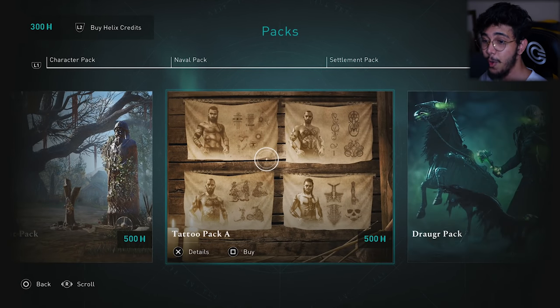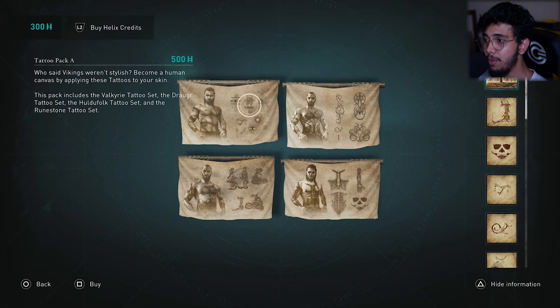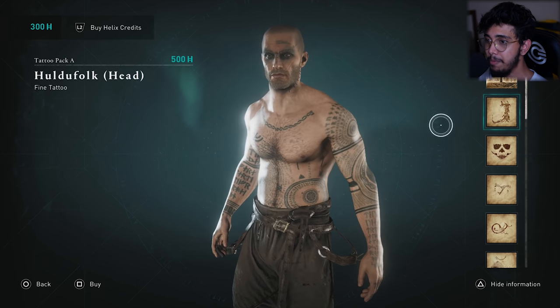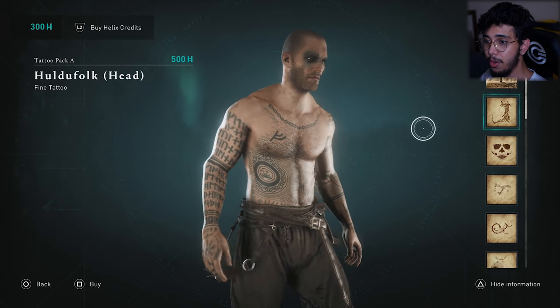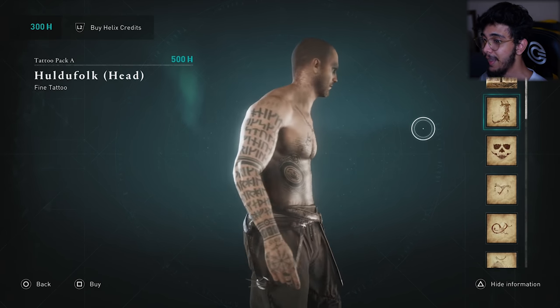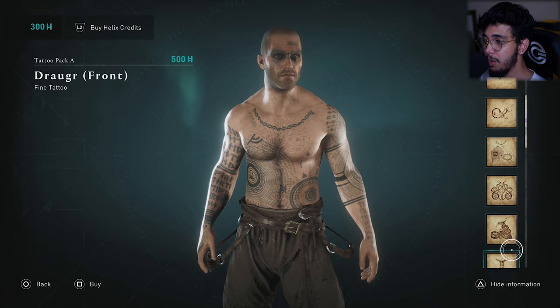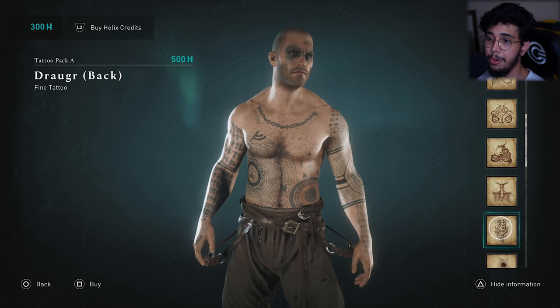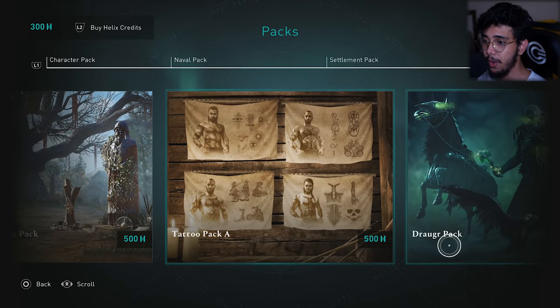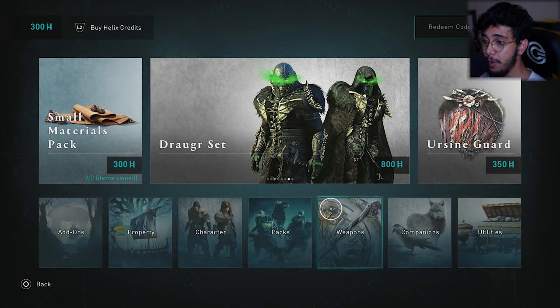For the final cosmetic category — tattoos. This shows all the tattoos put together; we can't view them separately for some reason. There are tattoos that kind of make you look like Baldur from God of War, and they look really, really awesome. Getting tattoos for free is going to be really hard, so if you want a full set, I'd say go ahead and buy these tattoo packs. Ubisoft is going to keep updating the store with more skins coming out every week.